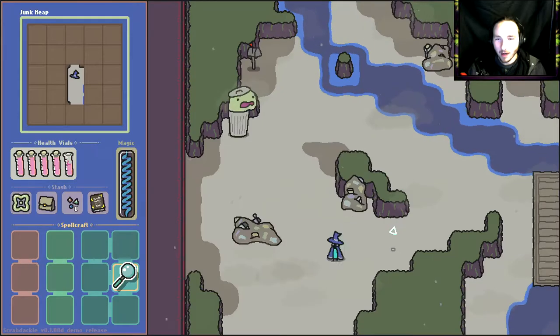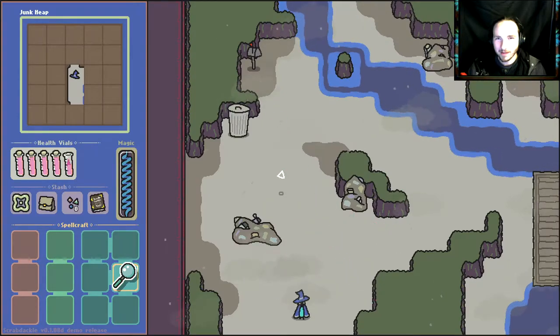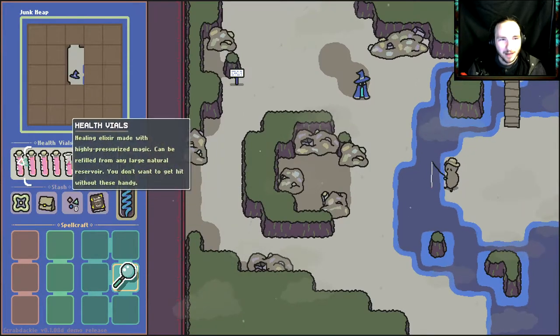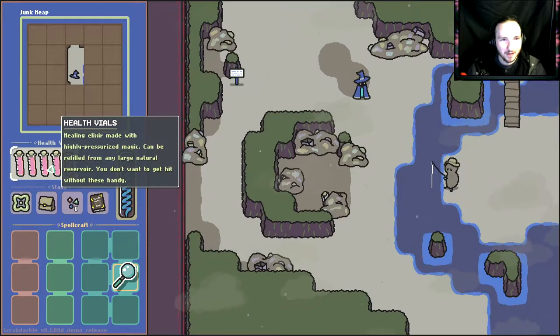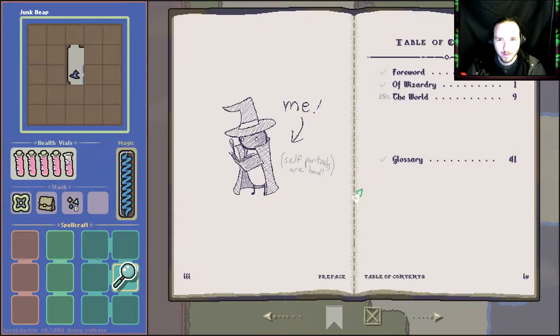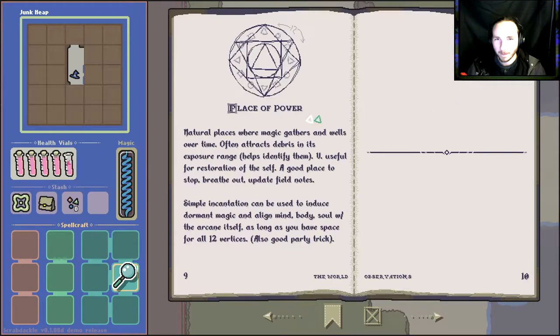We've got a magic bar, health vials — healing elixir made with highly pressurized magic. What is this notebook? Oh, this is so nice — table of contents. Place of power: natural places where magic gathers in wells over time, often attracts debris; exposure range helps identify them.